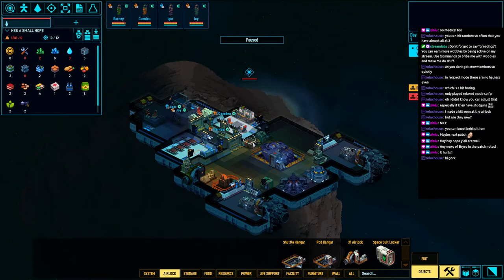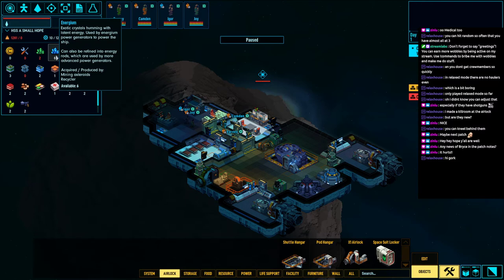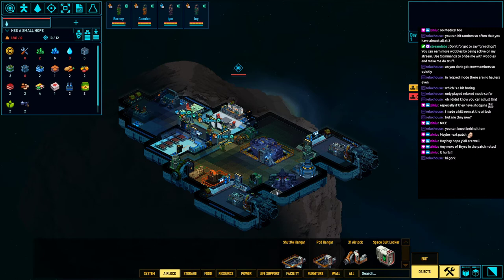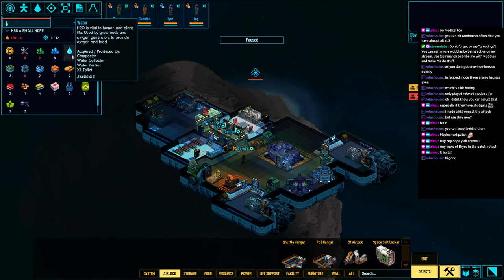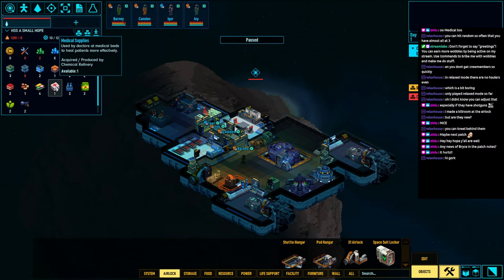We have no ability to get resources right now — no industry, no mining. All we have is research and the ability to trade things we have. We could technically trade nergeum, although we really don't want to. We can't really trade hyperium because we only have two units. We only have a little bit of water, so we're going to run out of oxygen soon. We have some hull blocks and a few infra blocks, but no tech blocks. We want to trade for tech blocks so we can actually start building some useful things — particularly the pod hanger, because we really can't survive without it.